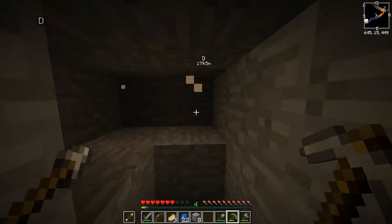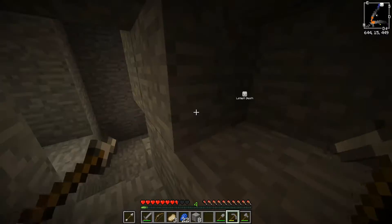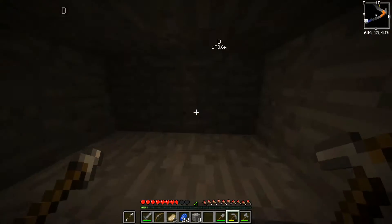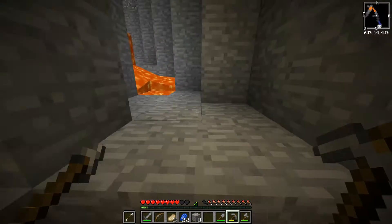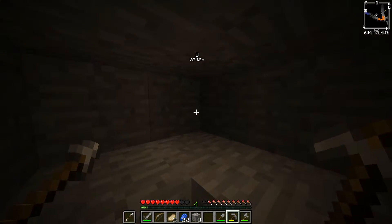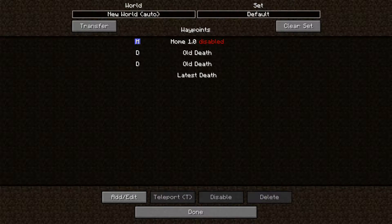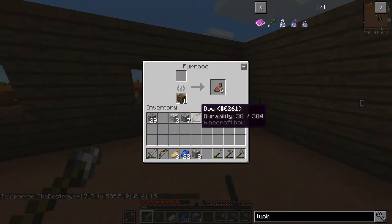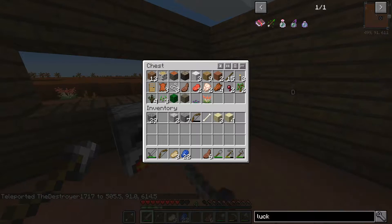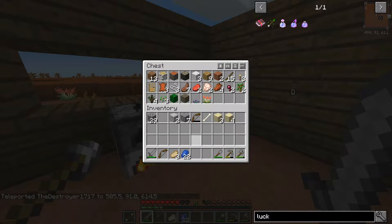We have the Fake Ores mod installed, so whenever we mine there's a chance that mining an ore will actually be a fake, evil ore. If we kill it, we actually will get the ore back as a prize. But there's a chance mining ore will kill us - so that's not really good. But we got more food and more materials.